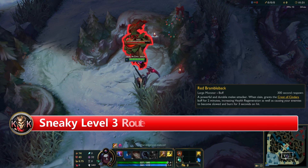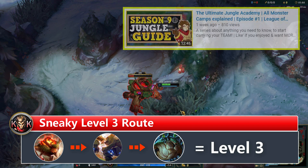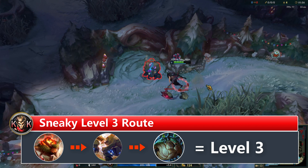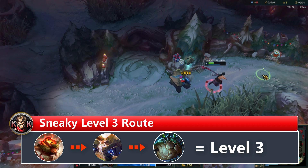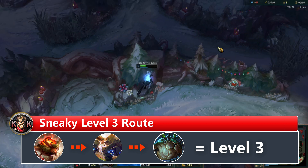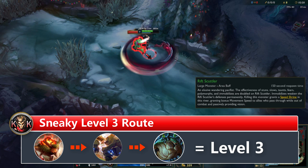There's a special level 3 route worth sharing: start at red buff, continue with the gromp camp, then go for the scuttle. As covered in my previous jungle academy video, the gromp camp gives the most XP and gold out of any camp, which is why you hit level 3 out of just three camps instead of four. No one will expect a gank that early, especially not from the side where you started. Champions like Lee Sin, Shyvana, Camille, or Rengo can go for this route, best suited for early ganking or counter jungling.